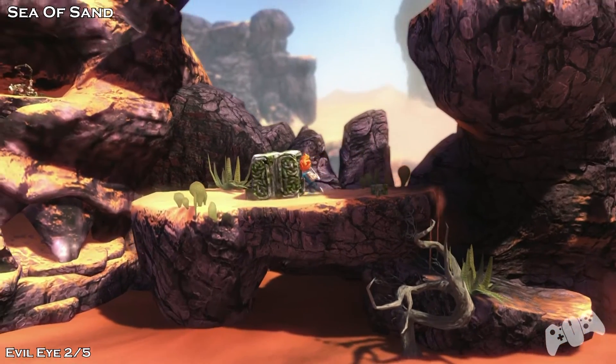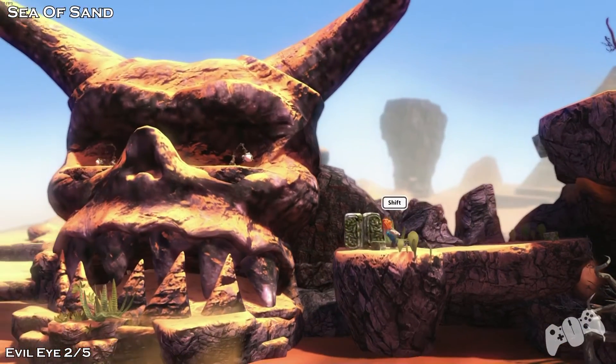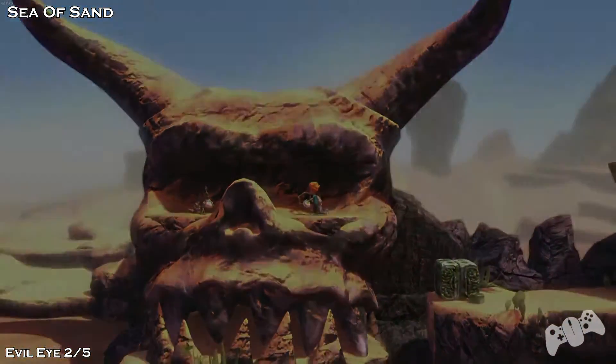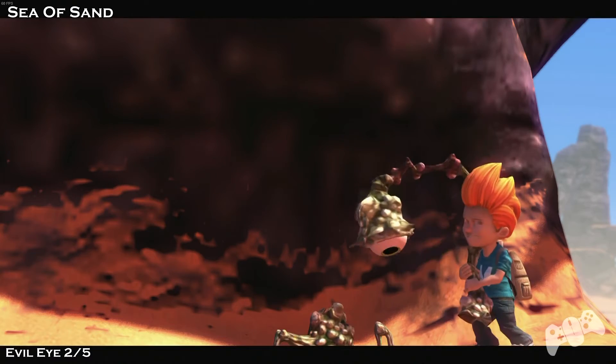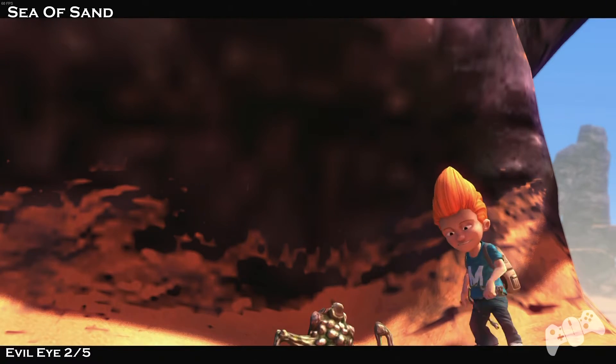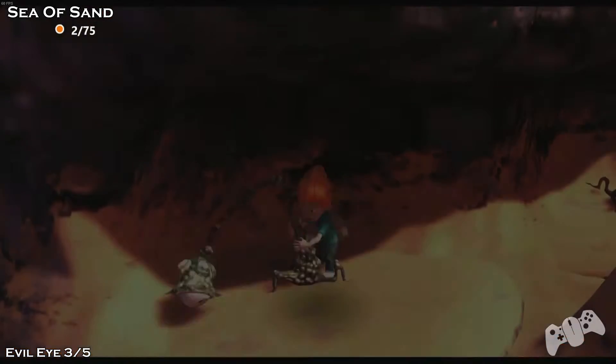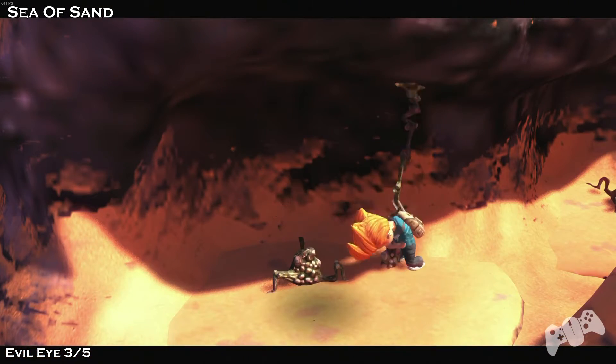Once you've done that, you want to push this block all the way to the left. Do not push it off the ledge. Jump up to climb it — you want to claim Evil Eye 2 and Evil Eye 3. Just move to the left and you'll find Evil Eye 3.